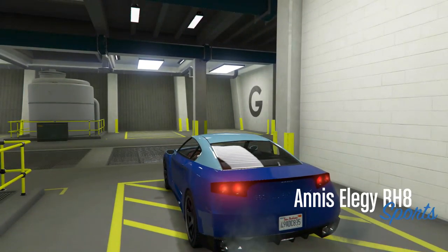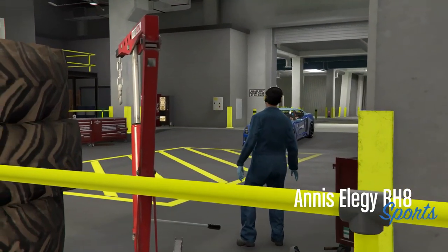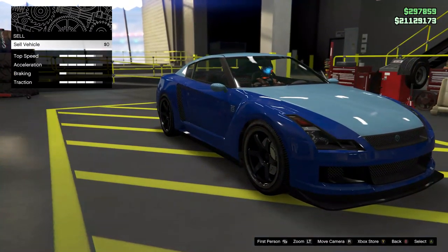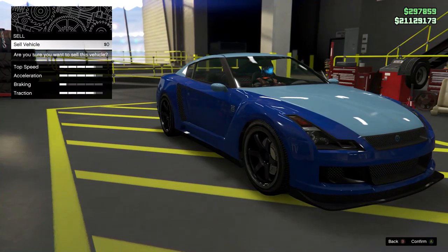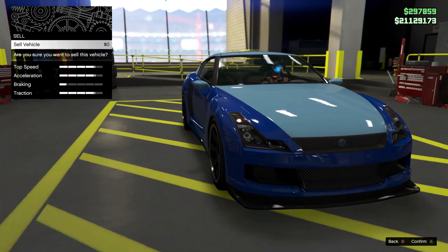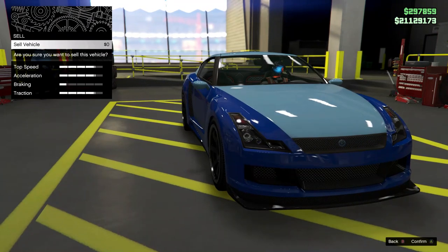Press right on the D-pad. When you're in here, go all the way down to Sell and click it once. It should say 'Are you sure you want to sell the vehicle?' Do not click it again — wait till your friend invites you to the game. You accept that invite, but do not press A. Just hover over the screen and wait — do not press A.